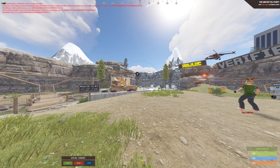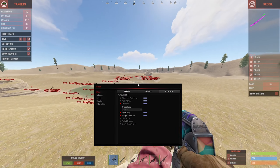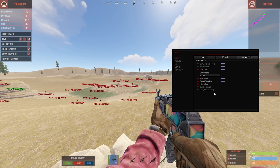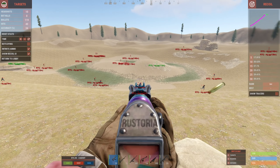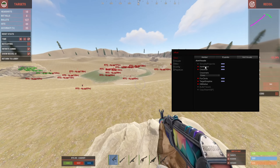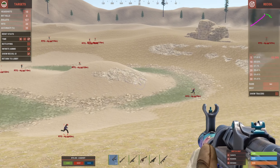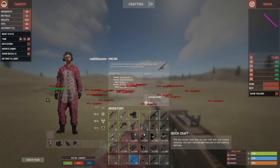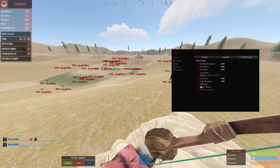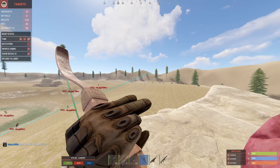We hit so many headshots that it literally crashed the game and got us kicked from the server. Under aim visuals you have features that are helpful and nice to have: hit markers which show how much damage you deal with each shot, a crosshair, aim marker which shows exactly where the bullet is going (works with a bow too), and bullet tracers which draw a visible tracer line for each shot.